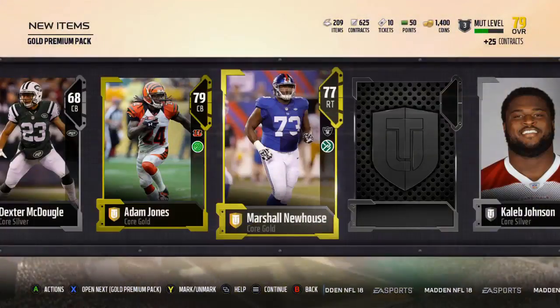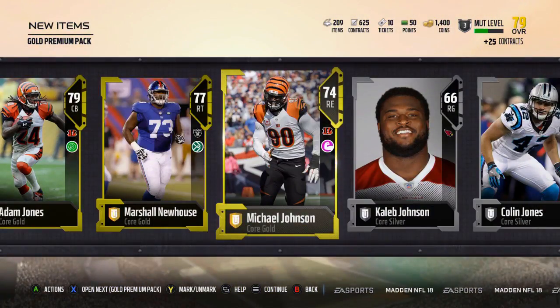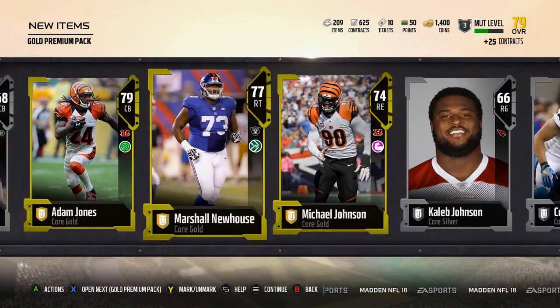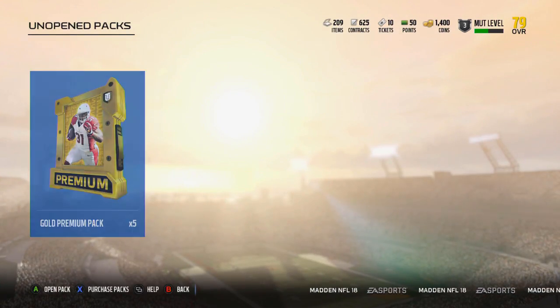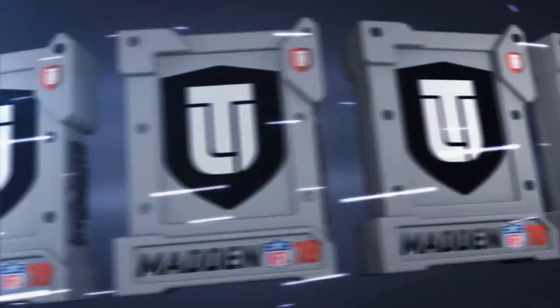Pac-Man. Marshall Newhouse. And Michael Johnson. That's a pretty good pack right there, not bad at all. We're about halfway through — just the one Vontae Davis so far.